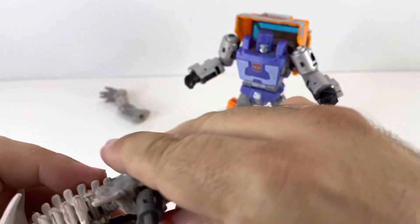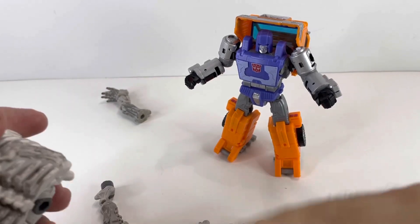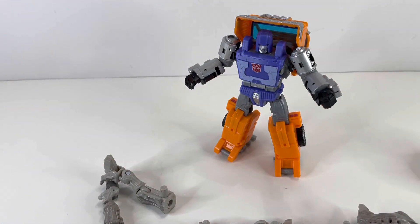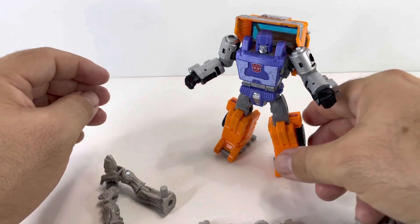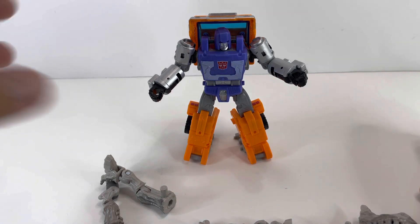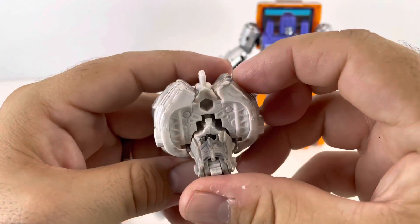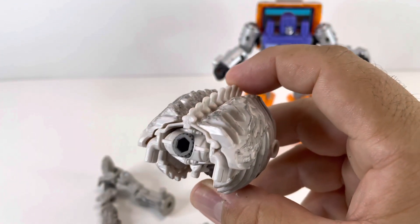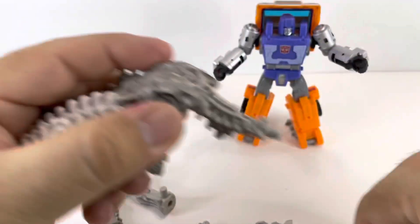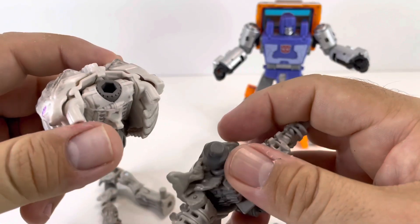Let's just take Ractonite apart — just pull everything all over the place. Since he is a bag of bones, let's just disperse them. I've got the instructions here. The first thing looks like some sort of hammer. We're going to start off with his midsection — this is going to make up some sort of hammer.